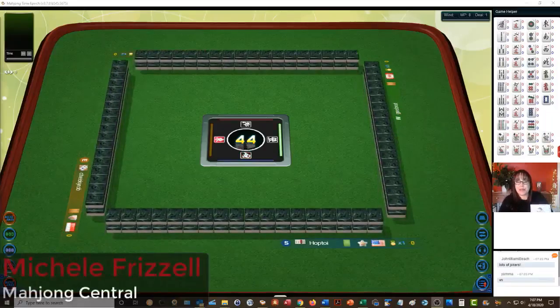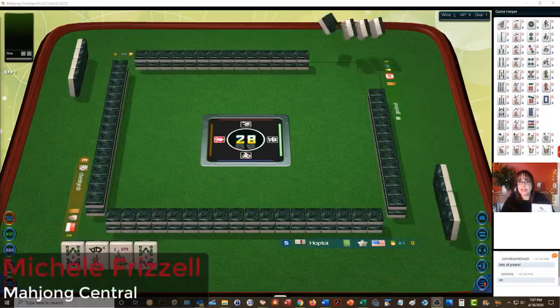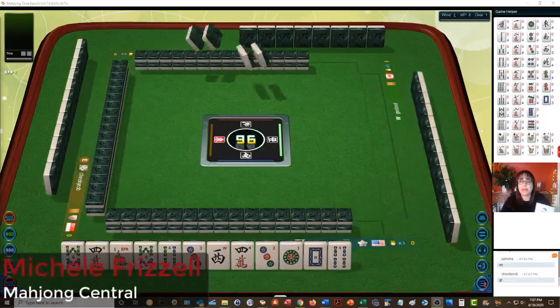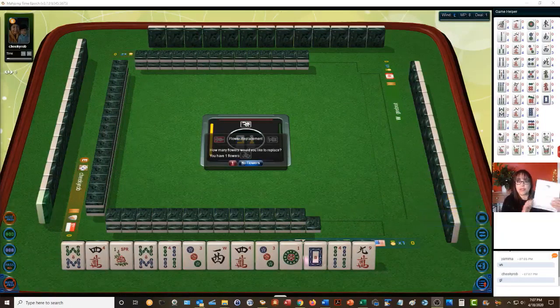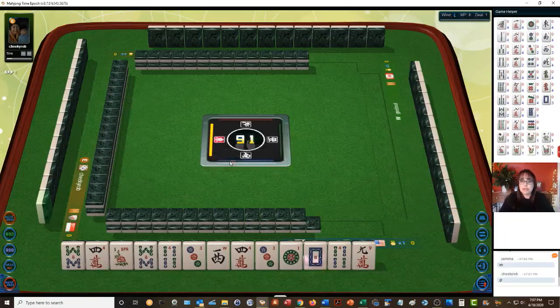We just launched into a game at Mahjong Time. In this strategy theory session we're going to be playing by Mahjong Competition Rules, also known as Chinese Official. If you're new to this version, look for a link in the video description below for a quick reference. All the scoring elements are called fawn.